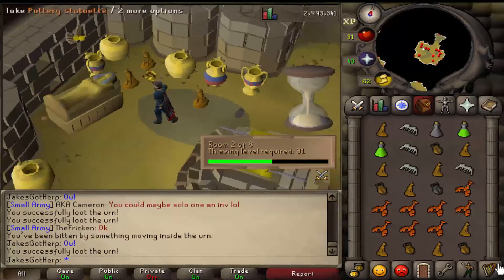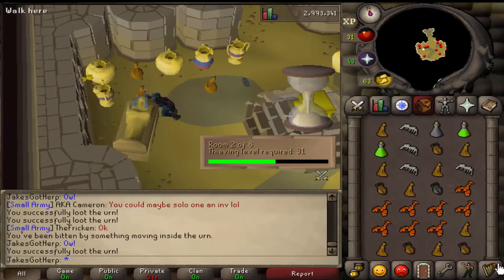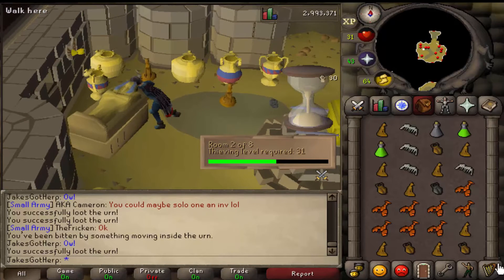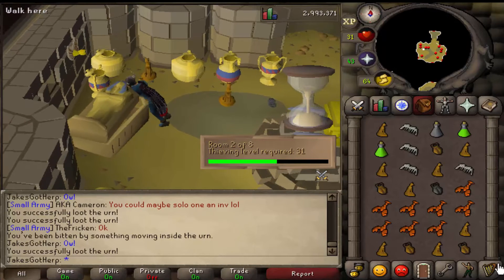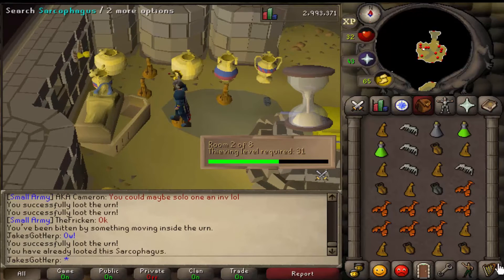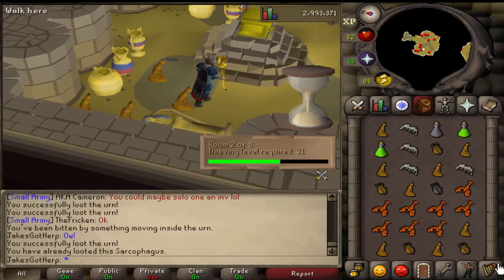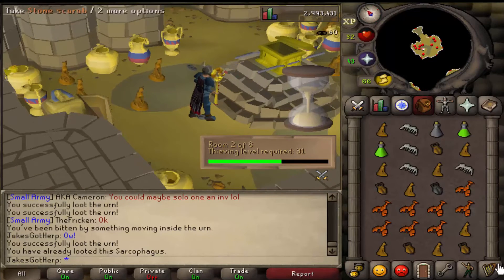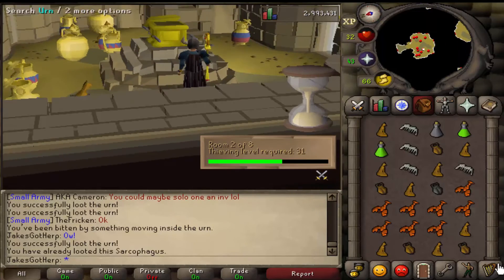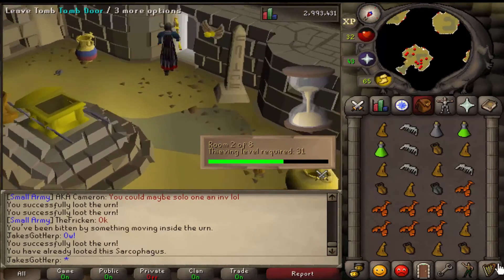This sarcophagus over here only gives strength experience, and it's multi-combat, so if you want to be a troll you can open it — if a mummy comes out he'll attack everybody. I'll open it just for kicks to see if there's a mummy inside. I looted it already, and you just get a bunch of junk basically. Now I just leave and start over, keep doing it over and over again.